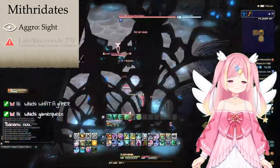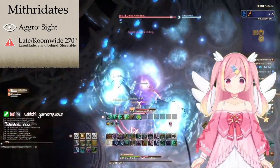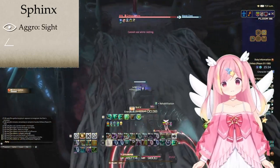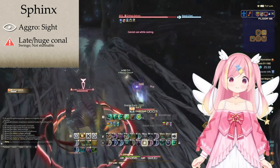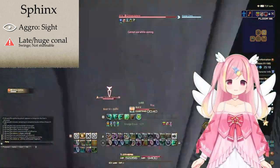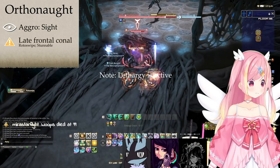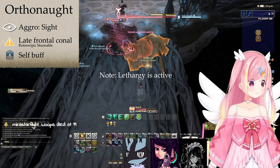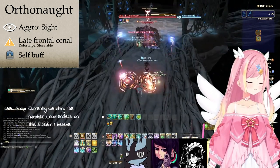The Mythraides use a 270-degree frontal AOE — get behind this. Sphinxes will use Swinge, a large frontal cone that you've seen from 21-30 from lesser dragons. Orthonauts will cast Rotoswipe, a frontal cone AOE that's a medium size. They'll then attempt to cast Steam Clean, which is a self buff.